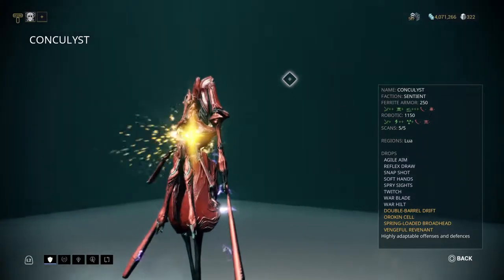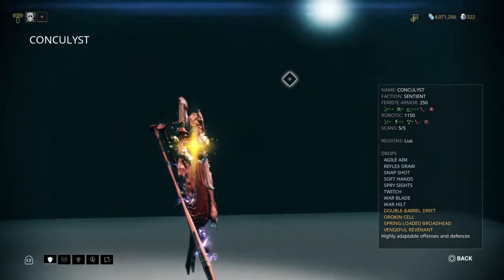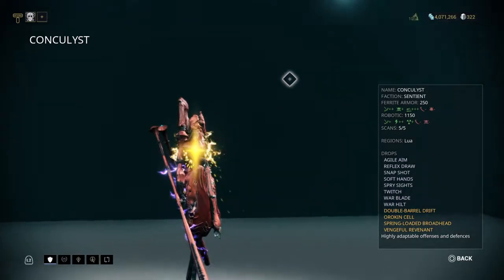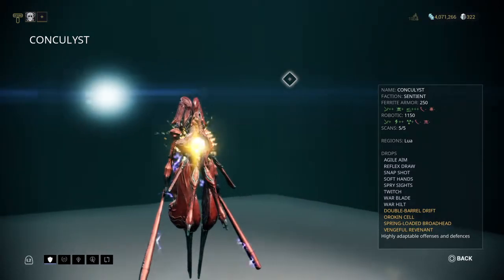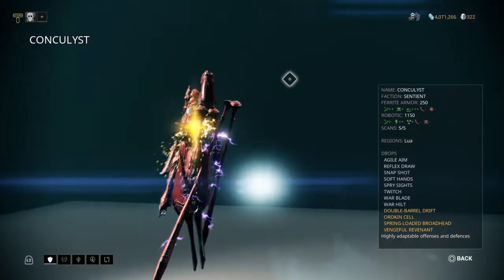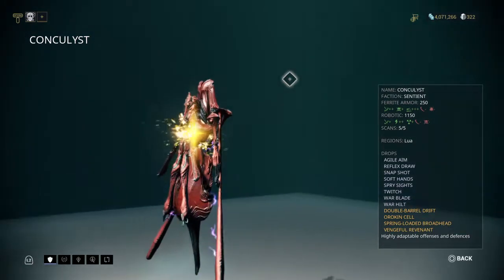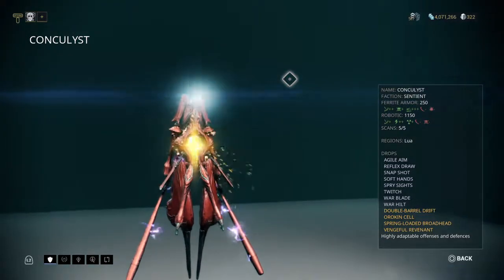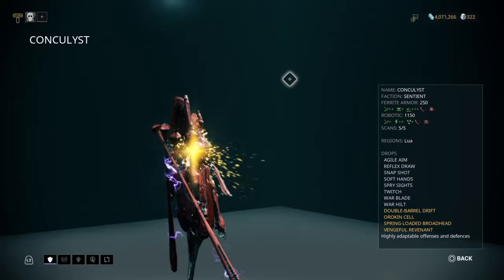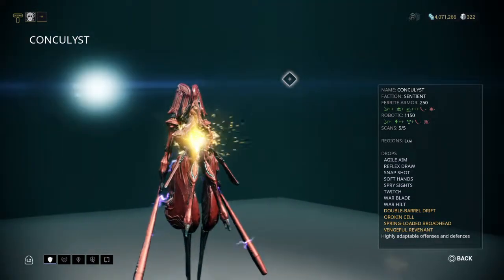It's important to understand why a lot of players have difficulty with Sentients. Sentients can adapt to your attack types and reduce the damage you deal — for example, if you're using a weapon with slash and corrosive, over time the Sentient builds up a resistance and reduces incoming damage. So it's important to carry a wide variety of damage types in your loadout and continually switch between weapons. The key is that while Sentients can adapt to your damage types, they cannot adapt to all damage types at once, so switching weapons forces the Sentient to adapt to a new type and give up resistance to a previous one.